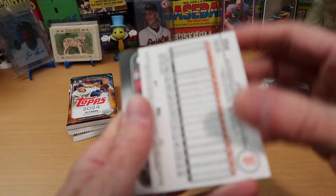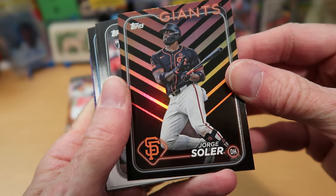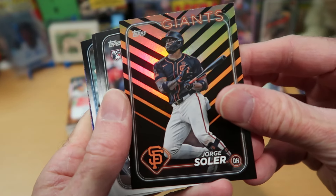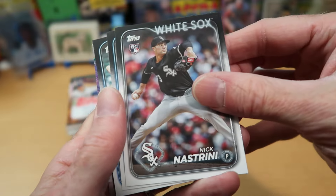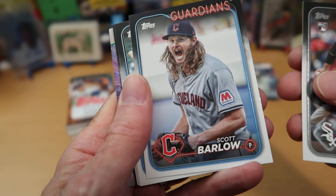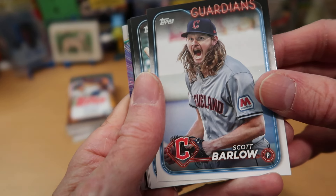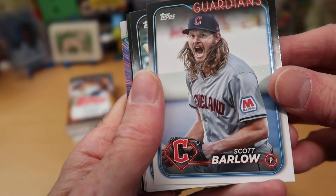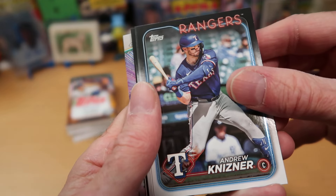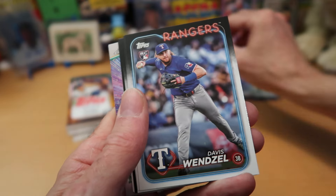We know the backwards card suggests another Halloween insert, and it is — the most common kind with the stripes. George Soler from the Giants, and you could say it's a color match parallel too with the orange stripes matching the orange in the Giants uniform. Nick Nostrini from the White Sox, another rookie pitcher. Scott Barlow, who looks quite scary — he looks like he's having some kind of war cry going on there for Cleveland. Andrew Knizer from the Rangers, and Austin Slater — another Giants card. We got a lot of Giants out of this blaster box.